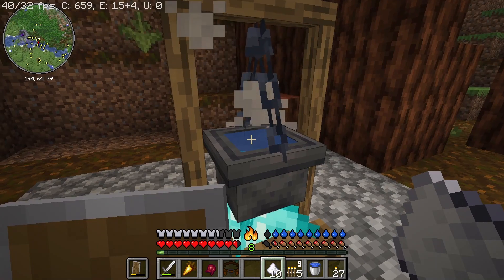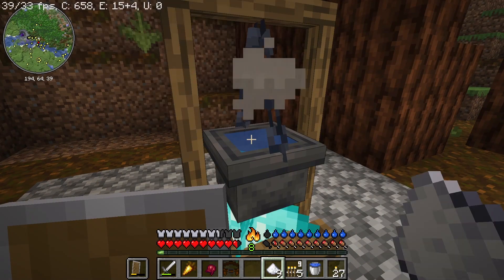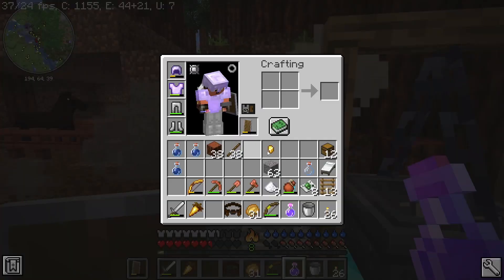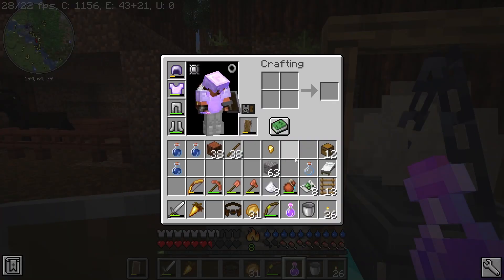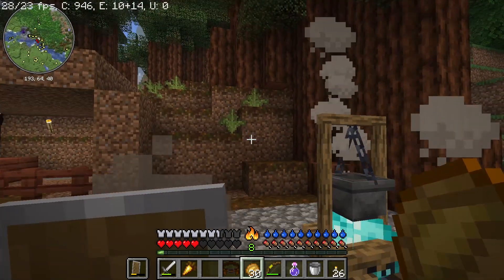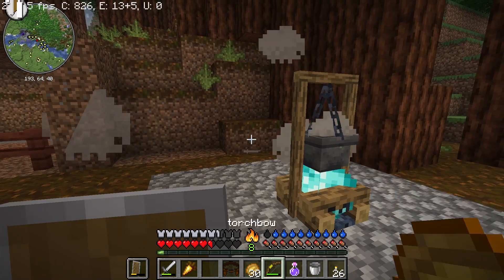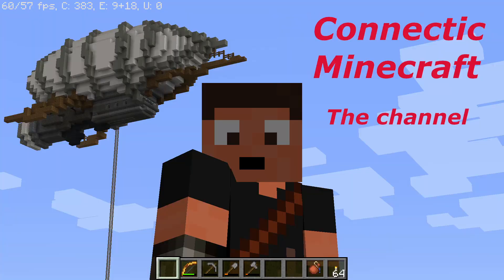Let's see if one sugar goes in. It does — that went well. There you go, Potion of Weakness! That will make us able to convert zombie villagers into ordinary villagers. That is great news!